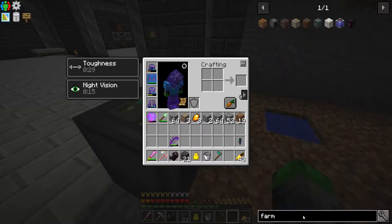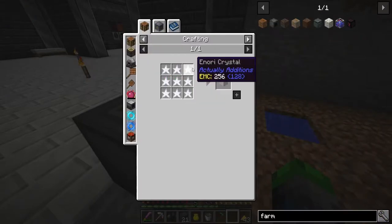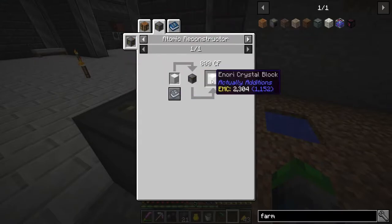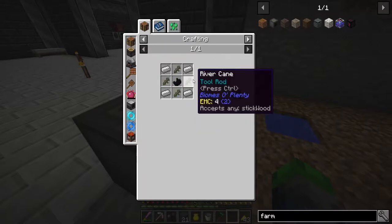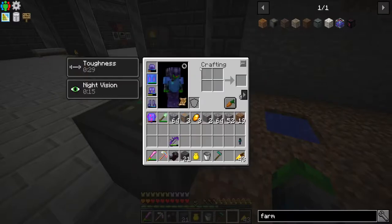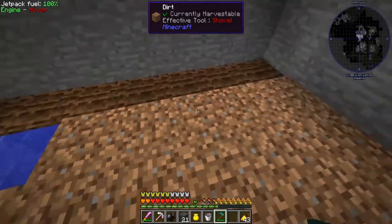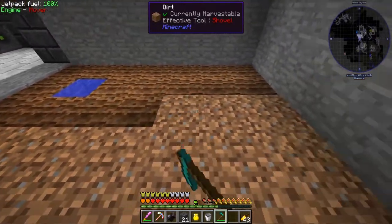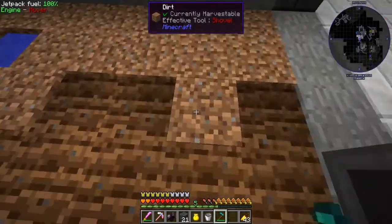Let me show you the recipe for the farmer tool. You put blocks of iron in front of it and it gives you seeds, and then it just takes sticks, black quartz, and iron — pretty simple to make. We're going to go ahead and hoe the land, make it plantable, and plant our seeds here — carrots. Let's get this awesome.